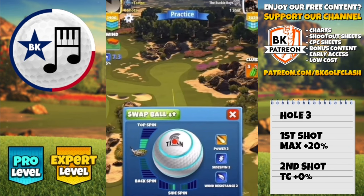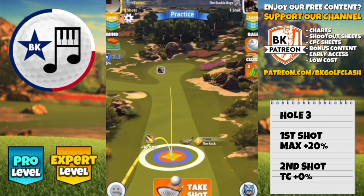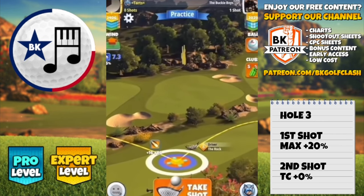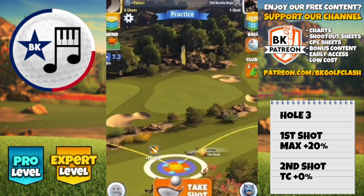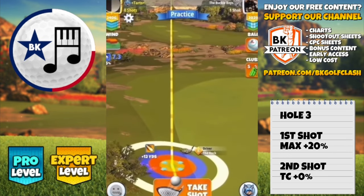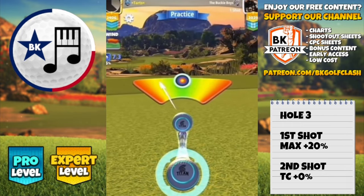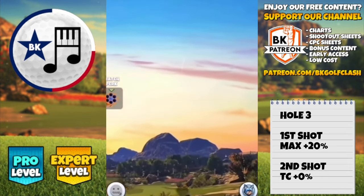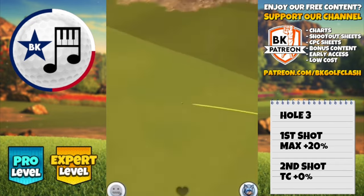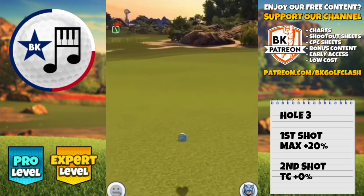On the third hole I'm going to play with the rock for the ball guide and accuracy. 4.2 top spin, one bar side spin to the left with a titan. Obviously in headwind you would need to go with a driver with more distance. You can always set up with the quarterback and then do a club switch as well. Top spin is the key here though — six bars of top spin is great if you have the ability. Adjust max plus 20. Ball guide is aiming right down the middle of the fairway. Obviously in straight tailwind you can go aggressive down the left hand side with the berserker.